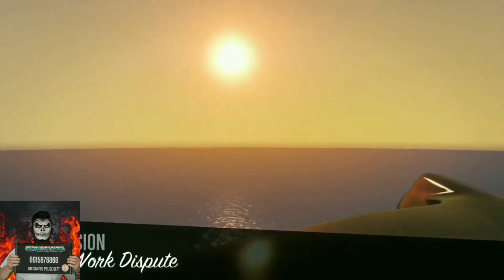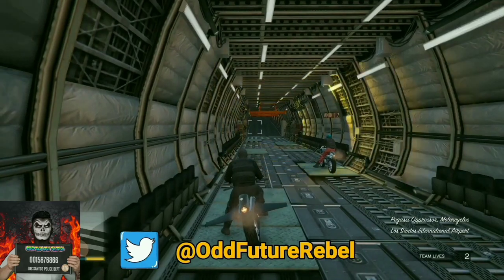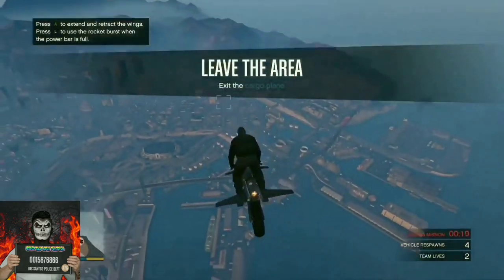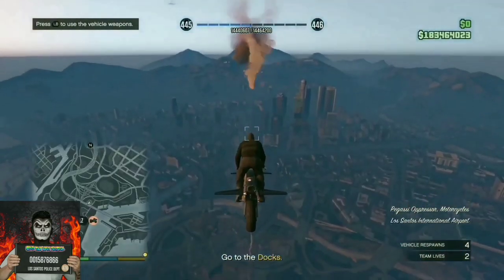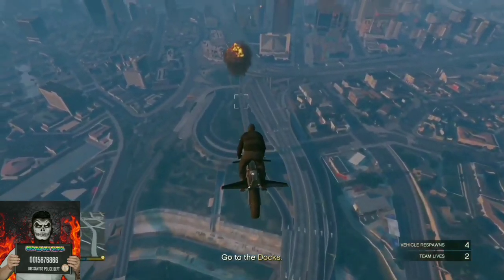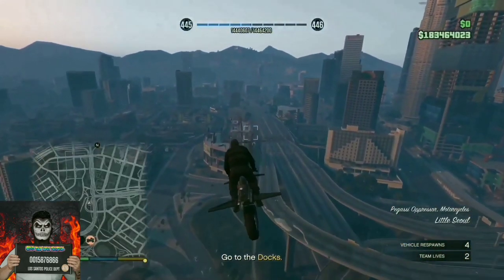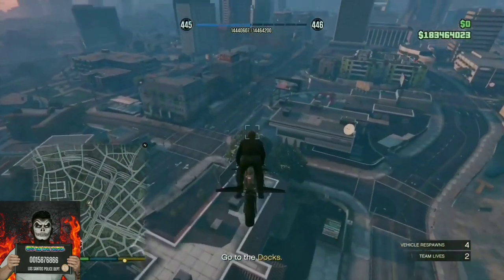Make your way over to your apartment. Your apartment won't show on the map, but as long as you know where it is, go there. Fly out of the plane and make your way over to your apartment. If you do not know where your apartment is, open your phone and go to Dynasty 8 to find a location. If you do die during your trip, it's fine — you have two extra lives.